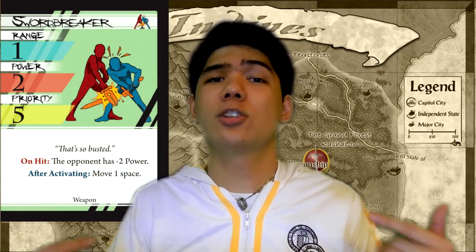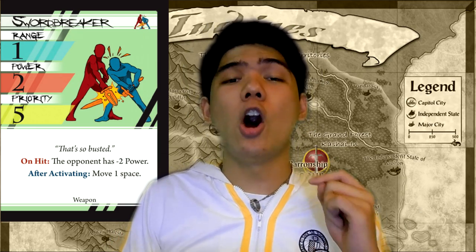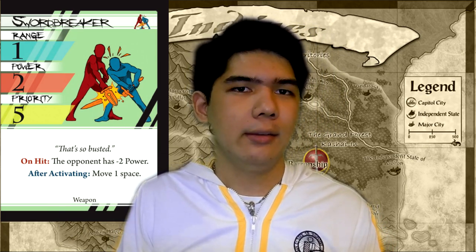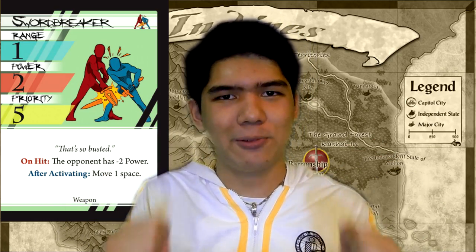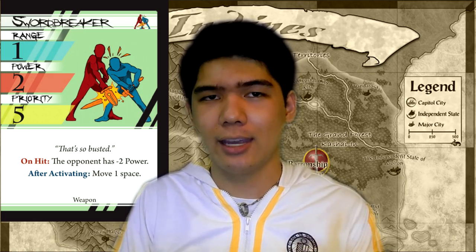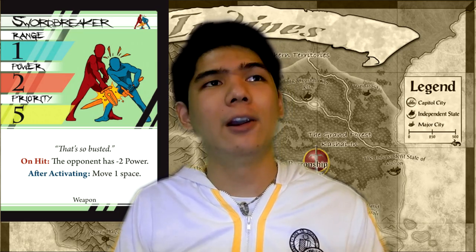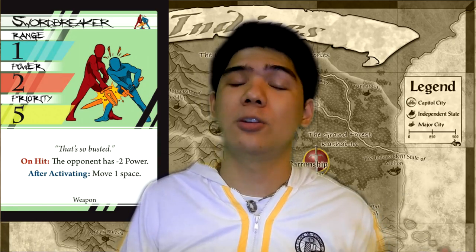Next up is Swordbreaker. Swordbreaker is basically a grasp alternative — it has the same stats and it has a thing that lets you move. However, on-hit it allows you to reduce your opponent's power by 2. That's really, really good because lowering your opponent's power technically counts as getting soaked — think about that. It's really, really, really good. This is great on characters who have enough range to make this thing hit consistently, but it's good against almost everyone because lowering everyone's power is amazing. Do note that they have to be slower than you for this to work.